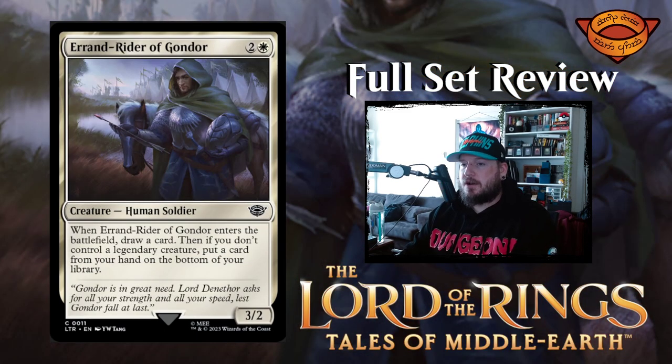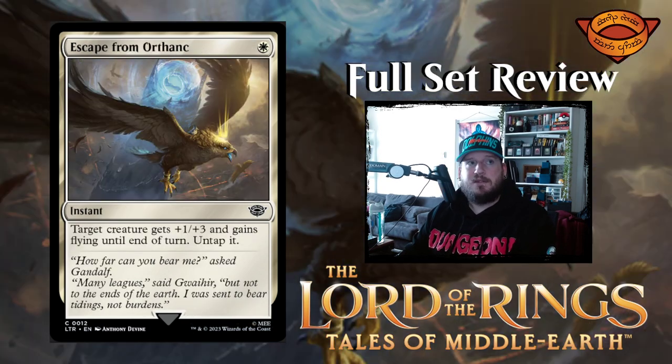Next up we have Éowyn, Rider of Gondor — two and a white for a three two human soldier creature. When Éowyn, Rider of Gondor enters the battlefield, draw a card. Then if you don't control a legendary creature, put a card from your hand on the bottom of your library. So you play this after you've played a legendary creature — you get that free card draw and no downside if you just have a legendary creature on the battlefield already. Pretty neat.